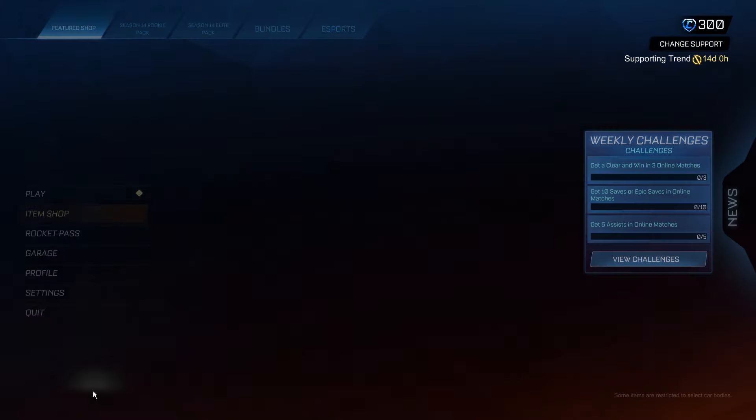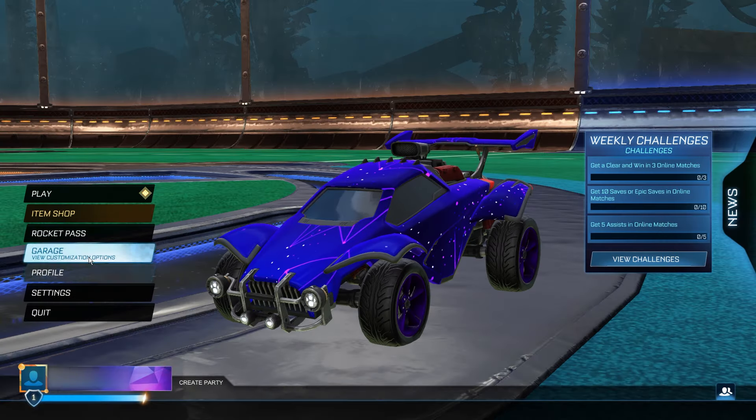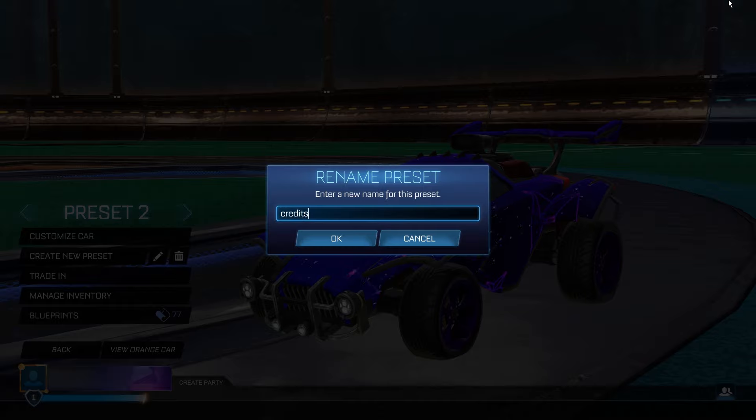When you click OK, we can go back to the main menu. Once there, go to your garage and create a new preset. You're going to rename this preset to exactly what I do — it's going to be: credits underscore value equals 10,000. Credits underscore value equals 10,000.